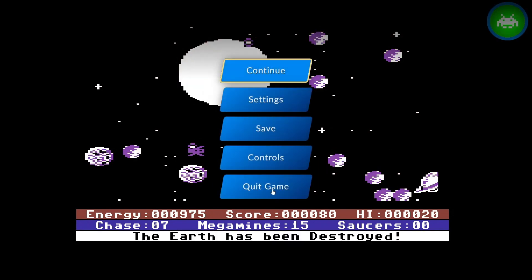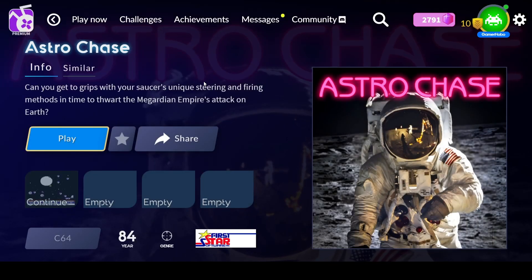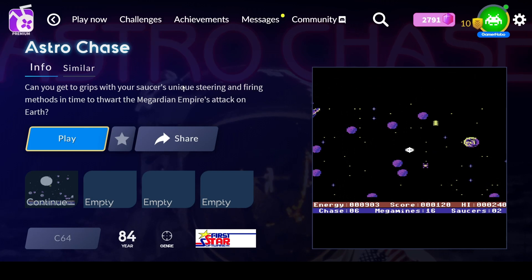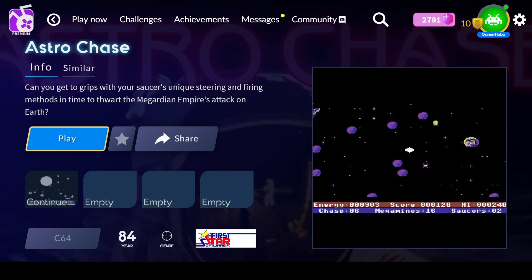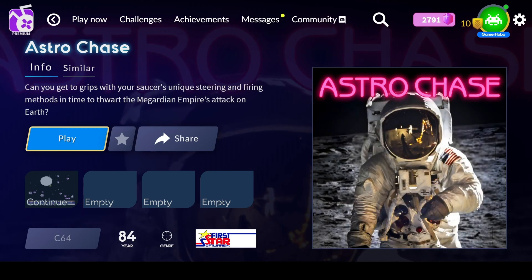That was Astro Chase, a game for the Commodore 64 released in 1984 by First Star Software. Really difficult — I don't think I'll be playing that again. I just don't like games with terrible controls, even though I think the momentum thing in space is kind of intentional — it just doesn't feel very good. I'll give that like a three; probably wouldn't play that again. That's our four games for today — thanks for watching. If you like the video, please leave a like, subscribe to the channel, and have a good day.